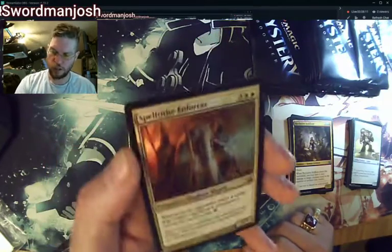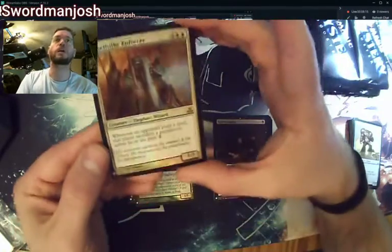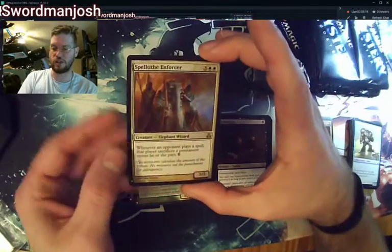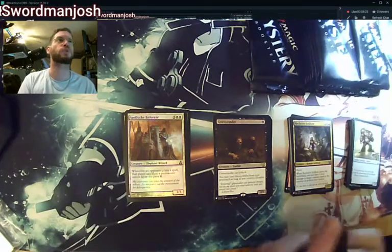That one looks like it has to be a rare or mythic. It's really hard for me to see the color, but that looks like the elephant from Venerated Loxodon — was it War of the Spark?